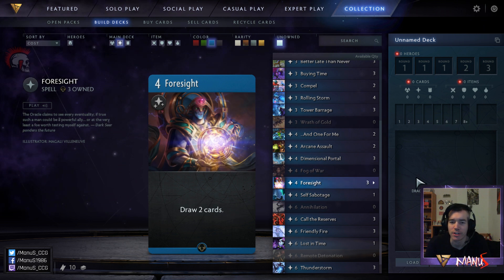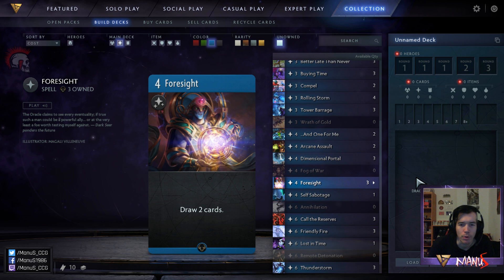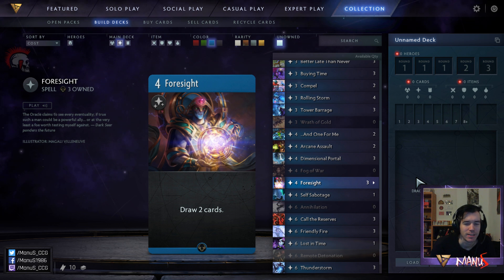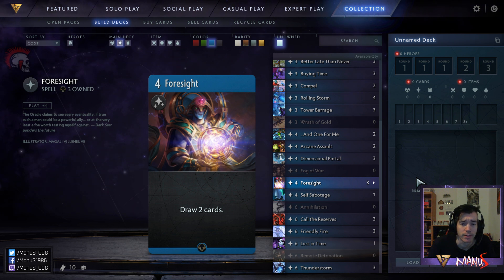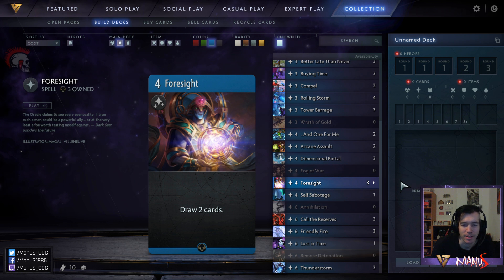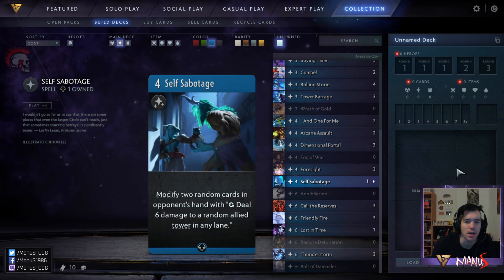Next we have Foresight, one of the few direct card-advantage draw-type cards in the game. Four mana, draw two — pretty good in both formats. In limited you don't want to go overboard on these because they can be a bit slow and clunky, so if your deck is very defensive and good at stabilizing this becomes better. If you have Crystal Maiden in your deck it becomes much better. In constructed this is a staple in especially controlling decks — you usually run three copies. In limited I usually stick to one or two unless I have Maiden, then I play as many as I can get.